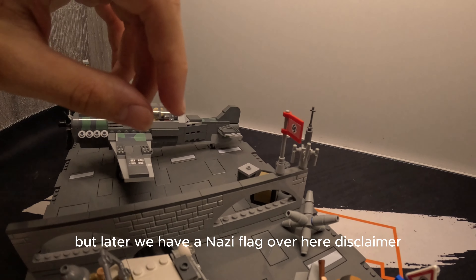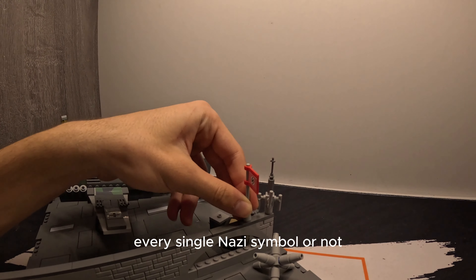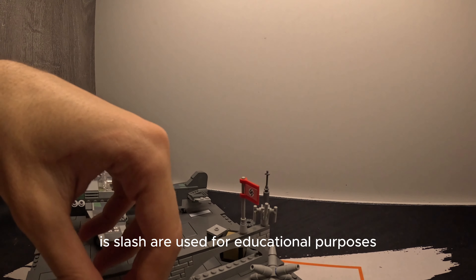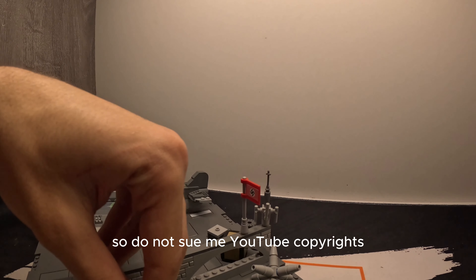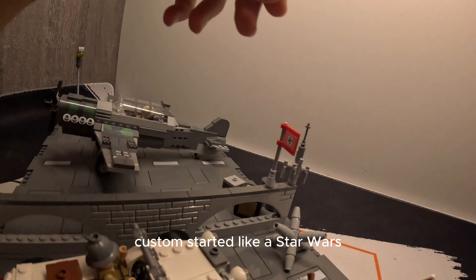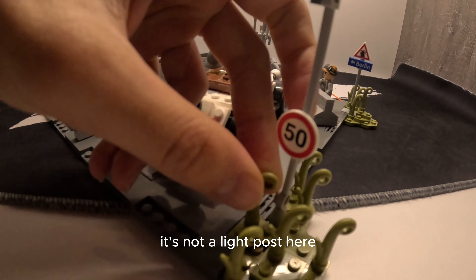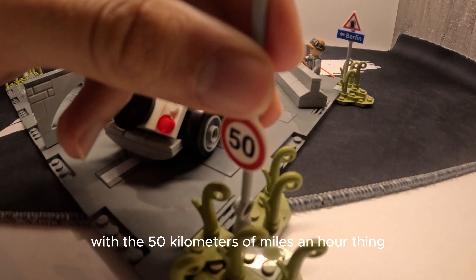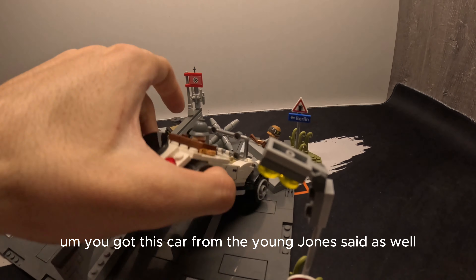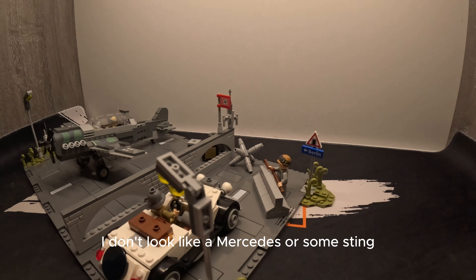On the other side of the wall we have a Nazi flag. Disclaimer: every single Nazi symbol or name used in this video is used for educational purposes. We also have an antenna here - it's a custom piece from a Star Wars set but it fits well here. There is also a light post with a 50 kilometres per hour sign.